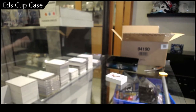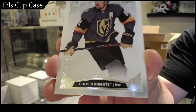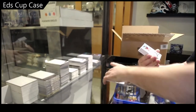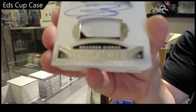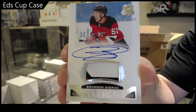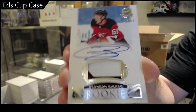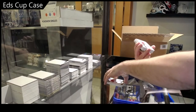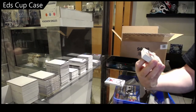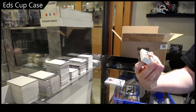Don't worry, the blur will go away. We've got a 249 Vegas Golden Knights — Mark Stone. Doesn't matter the team, we've got a 249 three-color rookie patch auto — Brandon Gignac. 249 Brandon Gignac patch auto.